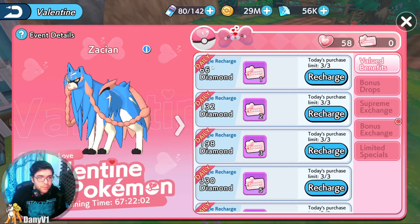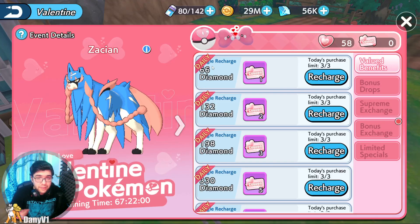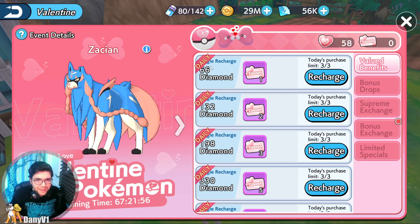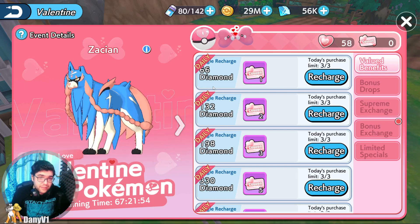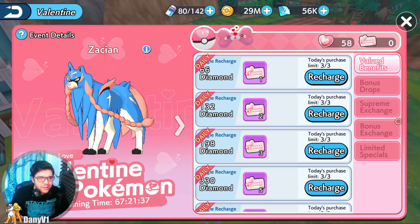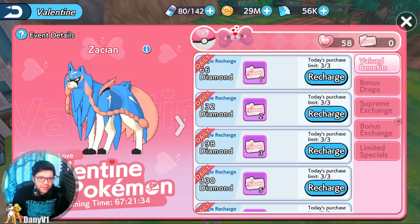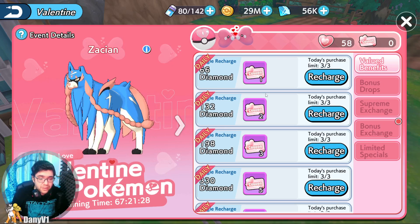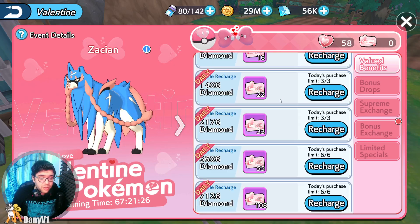Speaking of the event items, let's take a look. Valentine Pokemon — it's basically the same event as the usual holiday events, but everything is pink. There's actually three Pokemon this time and not two. So there's Zacian — everything is fairy type, by the way, I think to match the Valentine theme. We have Zacian, which promises to be a very strong Pokemon.